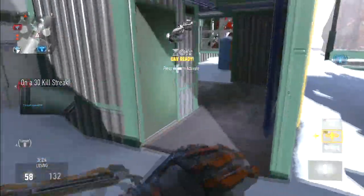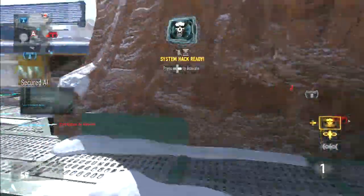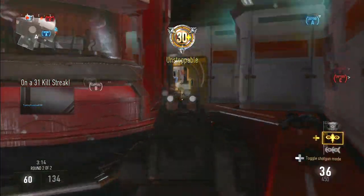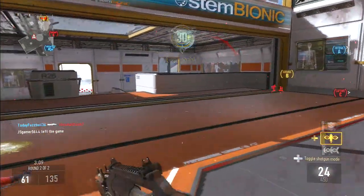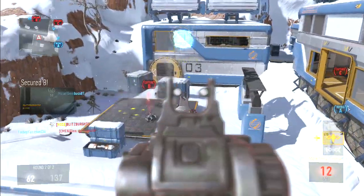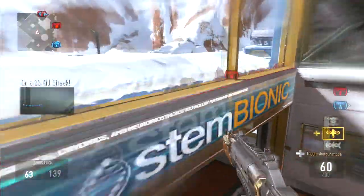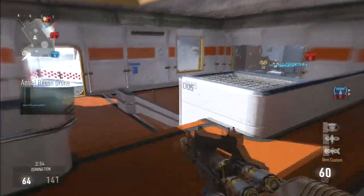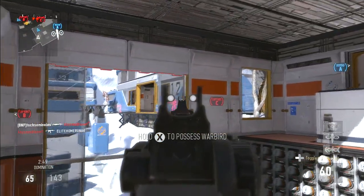Shotguns received reduced spread when using Gung-Ho. When you move with a shotgun, Gung-Ho would make your hip spread super wide, making it almost pointless to use — so that's fixed. The S12 got increased fire rate and increased damage. The EPM3 got reduced recoil again — this is the third time they've patched it with a recoil reduction; I wish they'd just give it more damage and make it a competitive weapon. The Lynx also got reduced recoil.